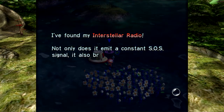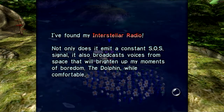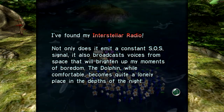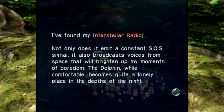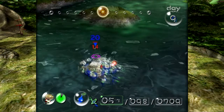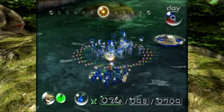We have now found the Interstellar Radio! Olimar's got to jam out to some tunes while lost on this planet. Not only does it emit a constant SOS signal, it also broadcasts voices from space that will brighten up his moments of boredom. The Dolphin becomes quite a lonely place in the depths of the night. But I also find it hilarious — a constant SOS signal, as if Olimar is always in need of help, or is just trolling everybody who could potentially be looking to help him out.